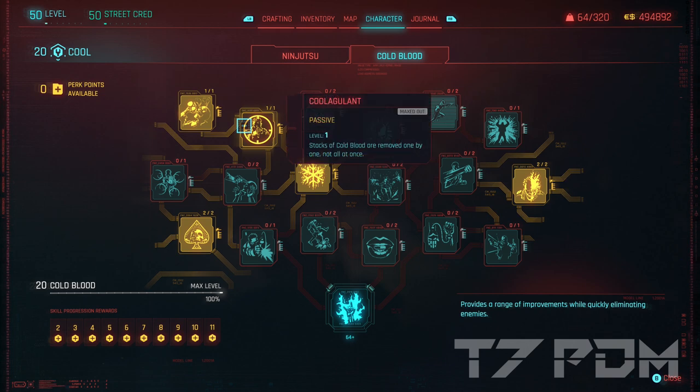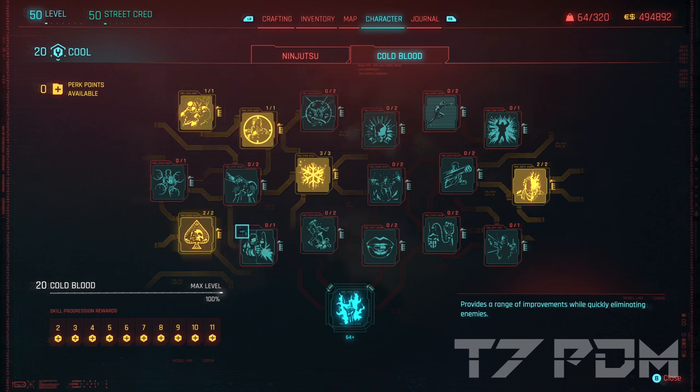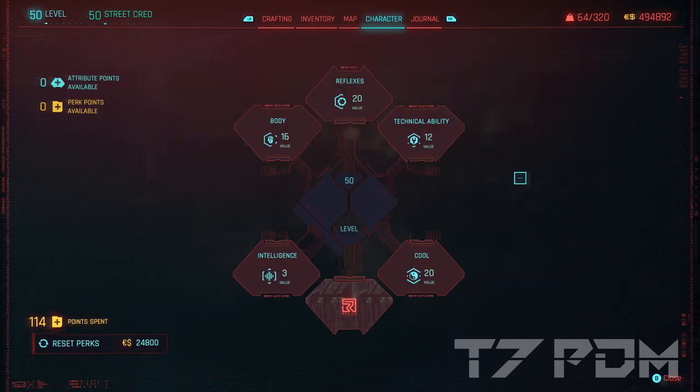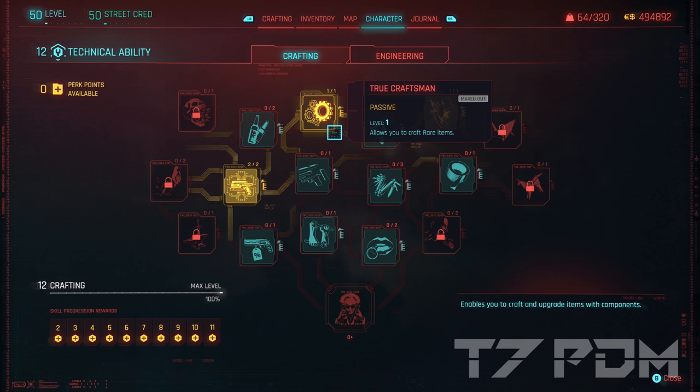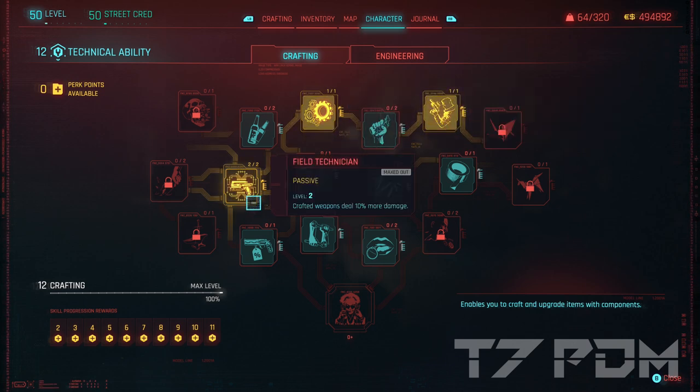Like Coagulant, which only removes every stack of cold blood one by one. Cold and Calculating will also add a new stack of cold blood whenever you make a critical hit. Critical Condition prolongs cold blood by 50%, and then we add another two stacks of cold blood. In the tech tree, we will get True Craftsman to craft rare items, Grease Monkey to craft epic items, and the Field Technician, which will increase the damage for all our crafted weapons.